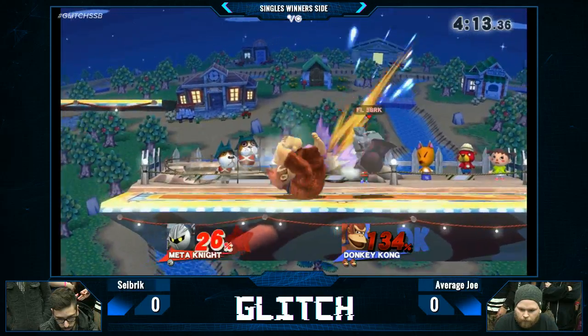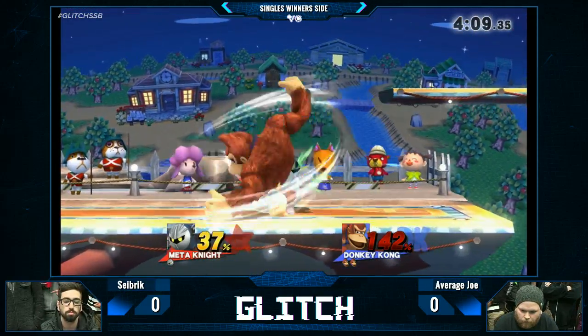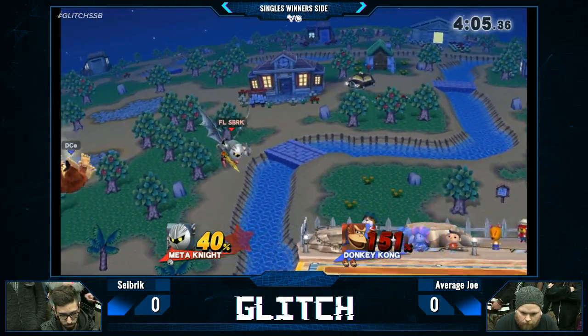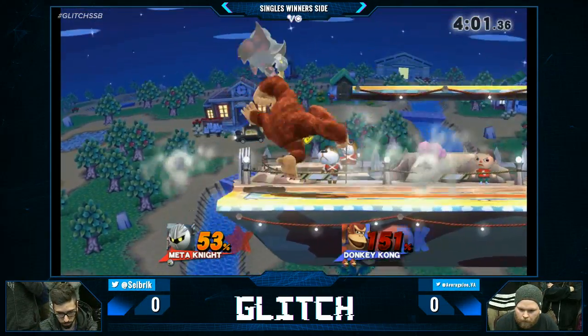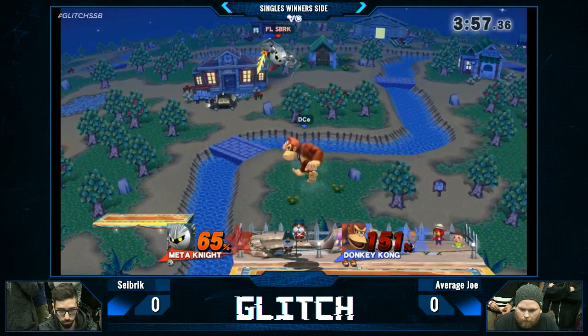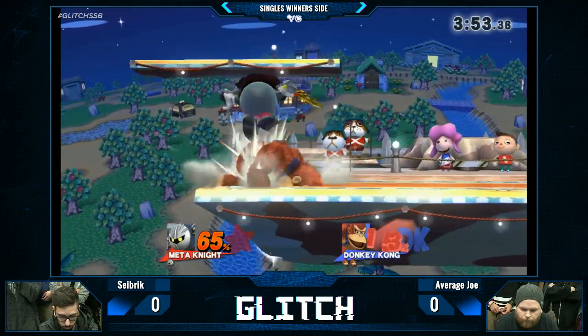Average Joe mixing up stuff here. The super armor — Up B out of Shield is so good. He's going to take the backside in there. Can he make it back? No way. That was so good. I can't believe it worked. Average Joe — he's playing so well. No one's ready for him, what is going on right now?